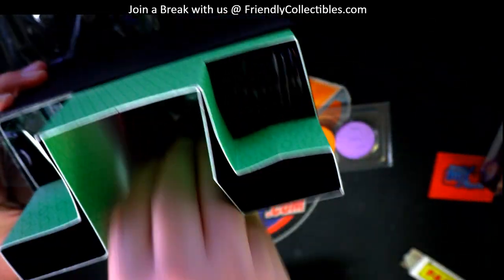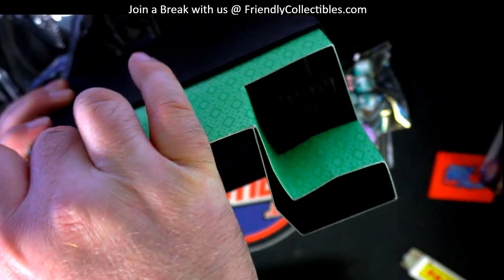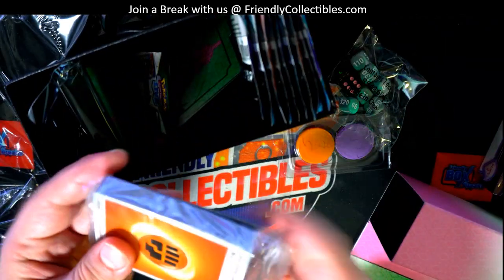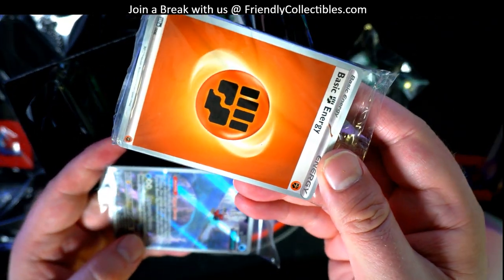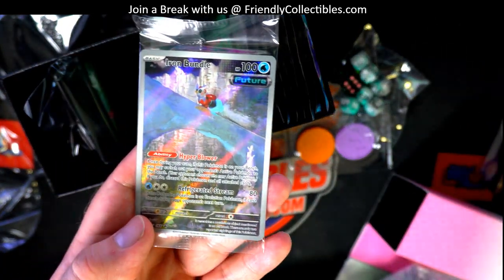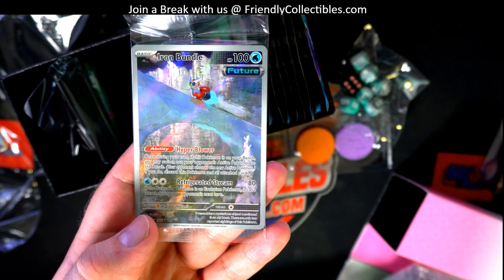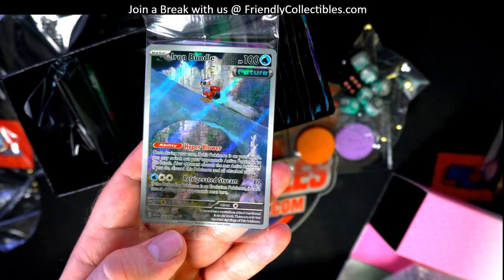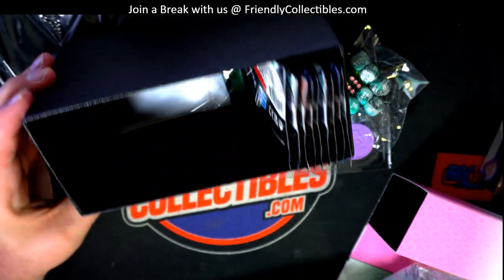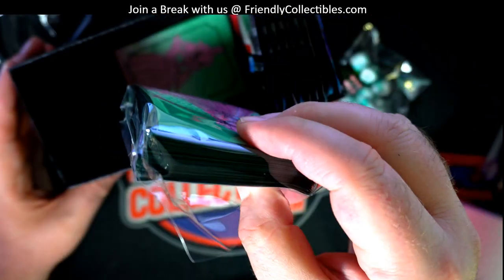Game pieces, dice. So you get your energy cards — you get the whole deal here. There's your promo card, that's what I was telling you about. Iron, yep. Bundle. Digital. Get some sleeves. That's all the way there — that's a commodity now, man.